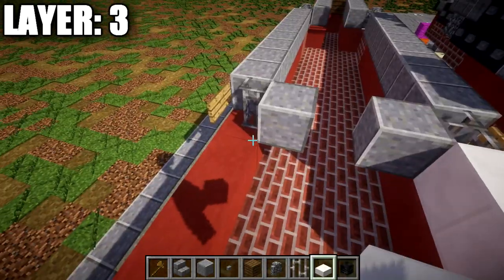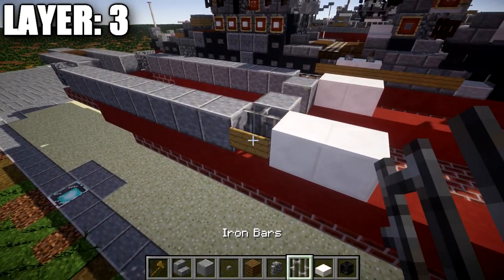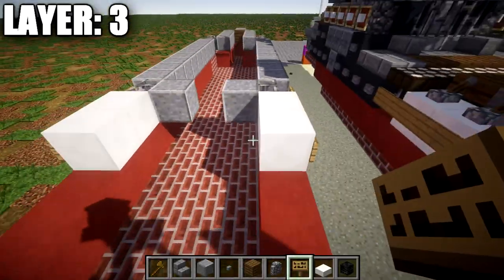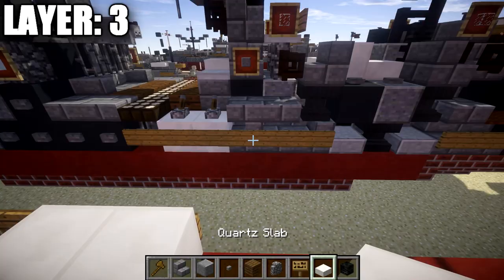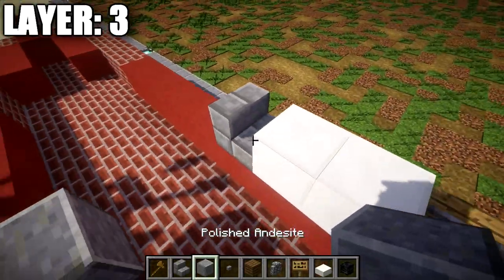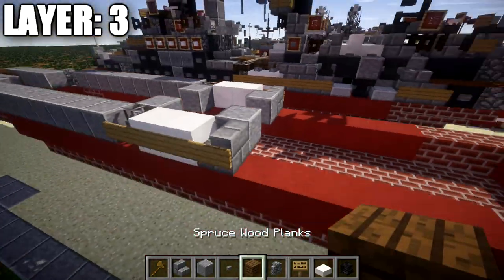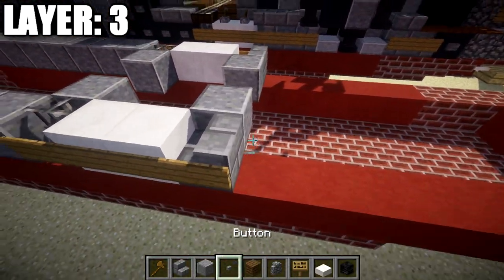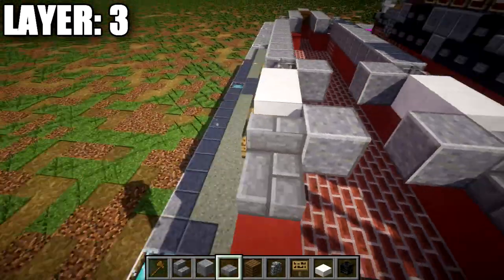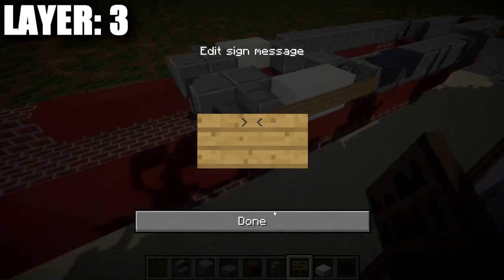Place down a row of two quartz full blocks coming off these iron bars, and off the sides of those quartz blocks place signs on the side. Then place down a stone brick stair facing this direction on both sides, with a polished andesite block on the inside of the stair, and a sign to both sides of the stair. After that, place a stone brick slab back from the stone brick stair on both sides, polished andesite on the inside, and a wooden sign on both sides of the slab on both ends.